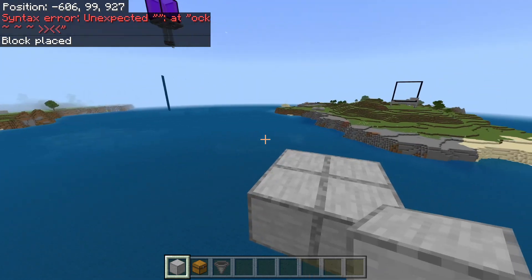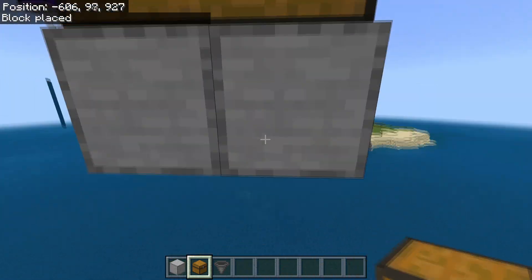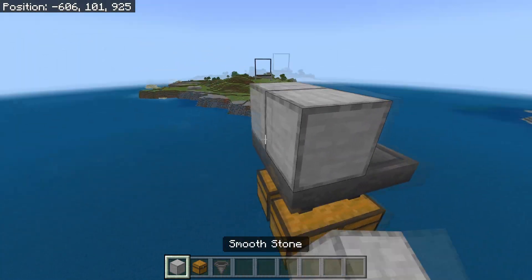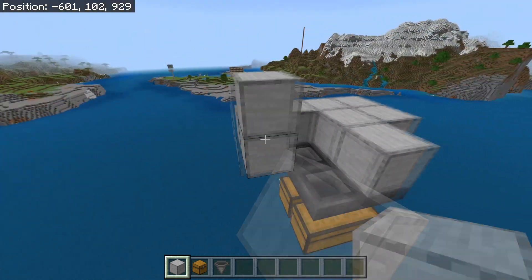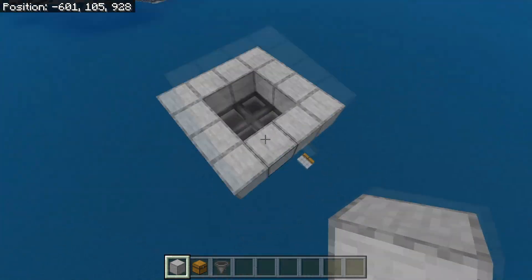Firstly you need to find where you want to build this. Then after you have found the location, place a double chest — well, 2 double chests. Then place 4 hoppers going into those double chests. Then place 1 temporary block right here and then build a wall all around this hopper system like that.